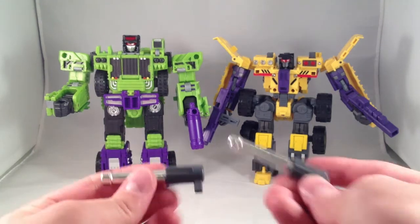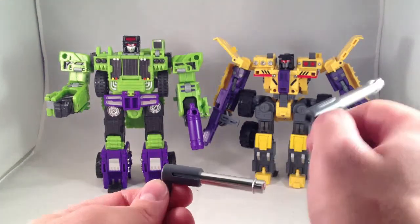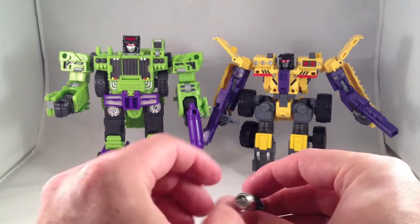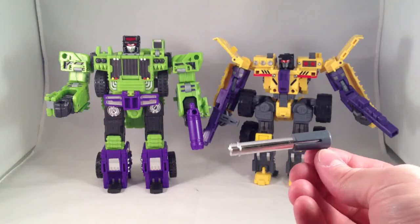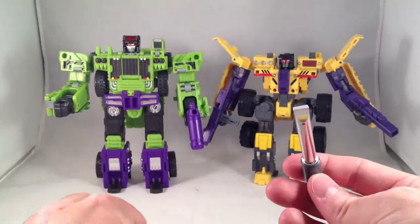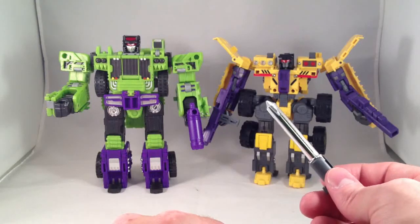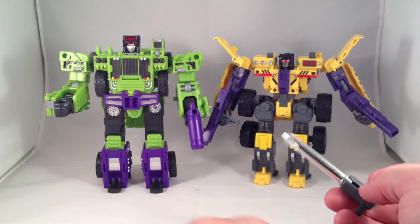I almost forgot one thing: these piston pieces that belong to the Make Toys Dump Truck. I don't know if they're meant to be used as guns — the instructions didn't show them being used as guns for him — but they kind of look like guns. This also pops out and he has a giant flat screwdriver and a giant Phillips screwdriver, so he could use those as weapons instead of purple laser guns, but why would he do that?